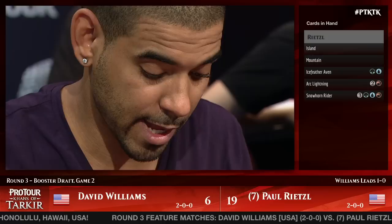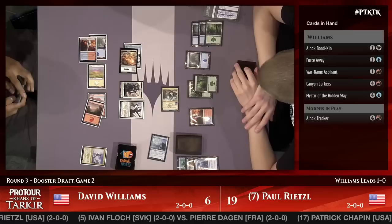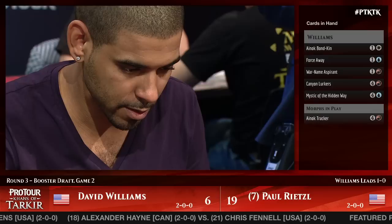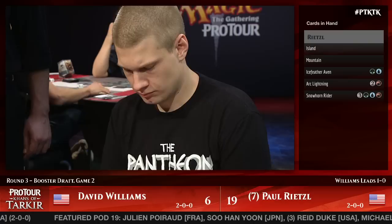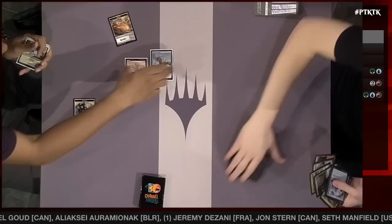It's good to get an insight into how he's thinking — talking about which cards he can play around and which he can't. Sometimes people play around cards they can't beat anyway, and he's making sure he doesn't do that. Dave is in a super tough spot, tapped out without Force Away mana available. That's going to do it — Dave Williams says 'I can't beat an Arc Lightning anyway, so I'm not going to block,' and Paul had it. Paul makes a Snowhorn Rider right on time and rides it all the way to victory.